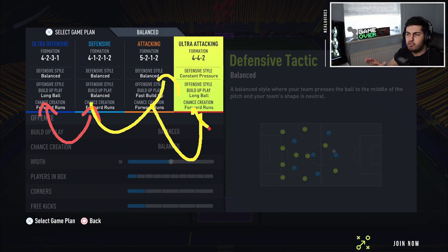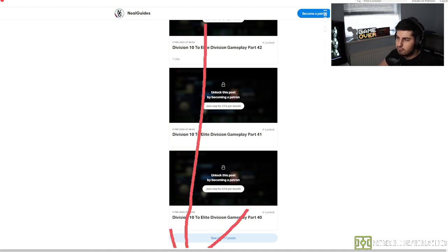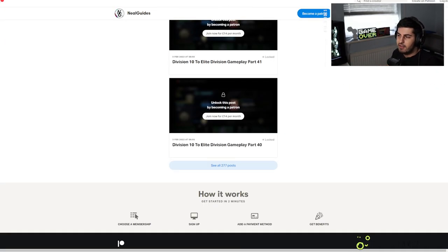That is the weekly tactics update. I know you guys want to have fun but still want to win — you're happy with 19 wins and 1 loss as long as you're having fun. Don't forget, the sponsor is my FIFA School Series — patreon.com forward slash Nilguides. Link is down below in the description and pinned in the comment section. Full money-back guaranteed if you don't give up after one month. Thanks for watching, take these tactics, catch you next time. Peace out.